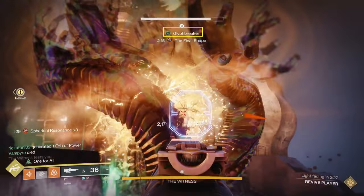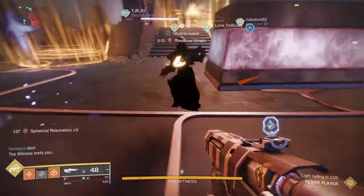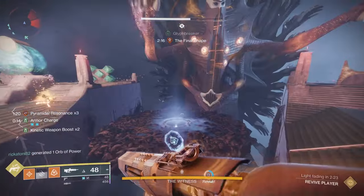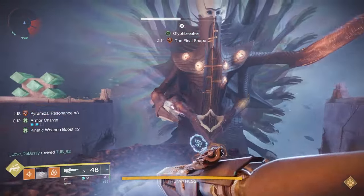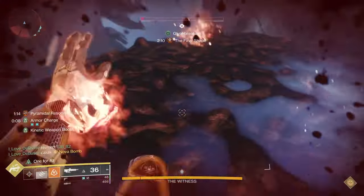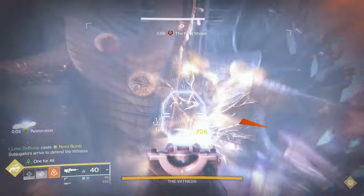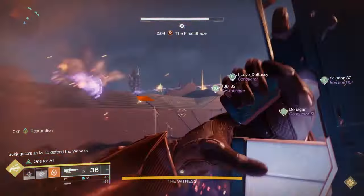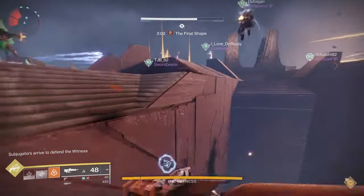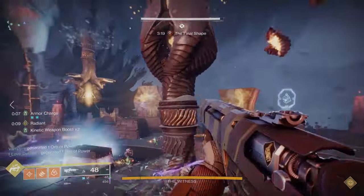When you do that, you'll see the buff that comes on your screen — that's what you're going to need to go to the center. Once you have this buff, proceed to the middle platform and shoot a button off the Witness. You don't have to do it from there; you can do it from anywhere, but being on the platform removes your stacks. Having more than three stacks kills you. Also, if other players accidentally picked up stacks, they can come with you — as long as they're on the platform when you shoot the Glyph Breaker at the button, their stacks will go back to zero.